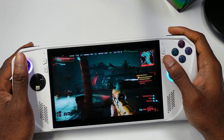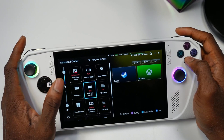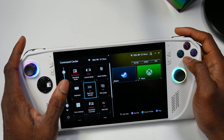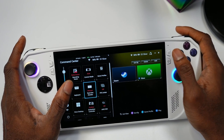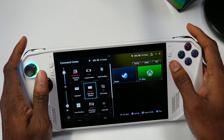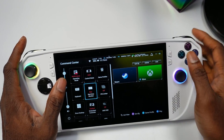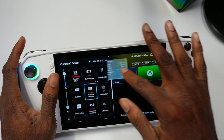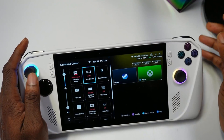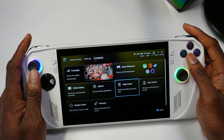Another thing they added with Armor Crate is different overlay rows you can choose from. If you go to Real Time Monitor, there are different selections — you can turn it off, choose a low thin one, or pick other styles. You can also move the overlay around, so there are different ones to choose from.